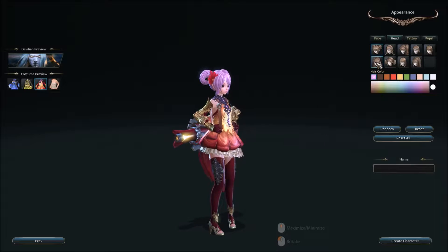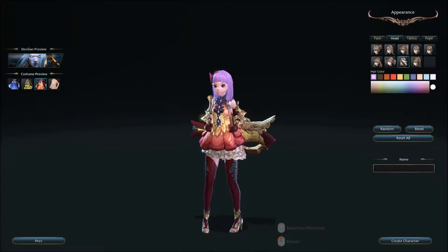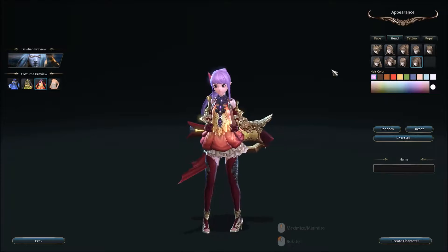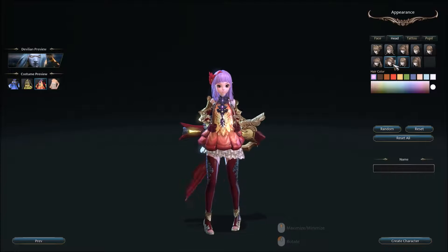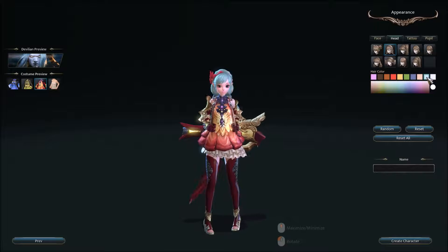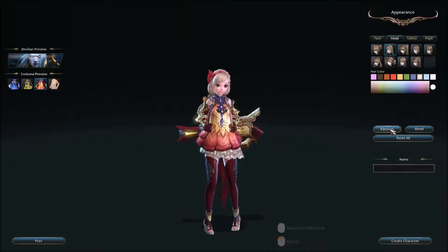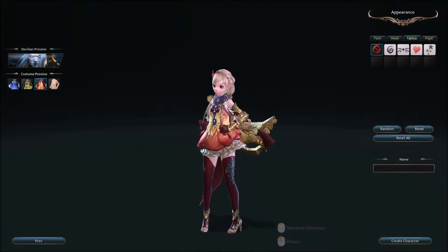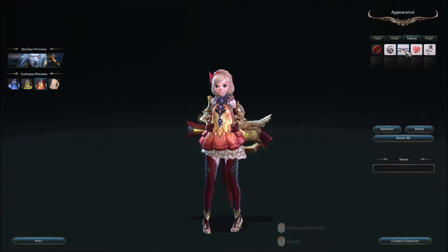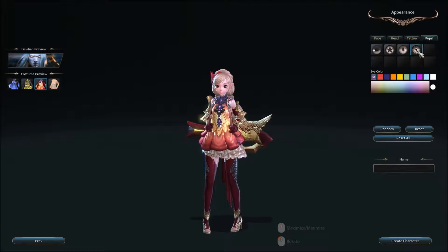This is better than Diablo 3, where you weren't given many options outside of the armor they're wearing. You can also set tattoos in different positions — the stars are a nice touch. You can see them on the face. Then there are pupils with options like stars, cat-like eyes, and others. The beauty of it is being able to randomize everything. The one issue with an MMO is naming — a particular name is probably already taken since this was released with early access and founders packs.